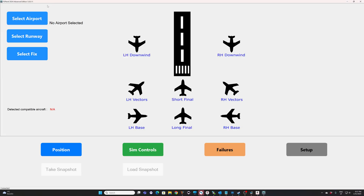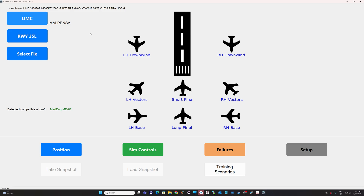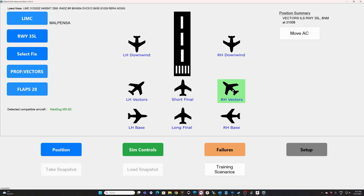Once FSI Panel is started, the first thing you want to do is make sure the Mad Dog is detected. That's the case — we have the Mad Dog MD-82. We are in Malpensa on runway 35 Left. If you want to change the runway, feel free to select any runway. For the first example, I want to show you how to fly a simple right-hand vectors for the ILS runway 35 Left. I click on 'Right Hand Vectors'.